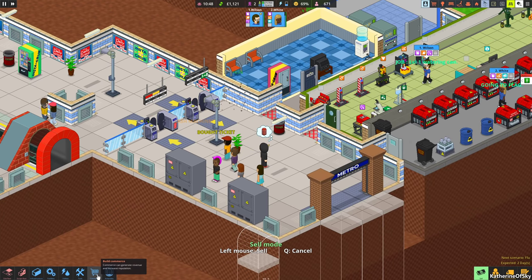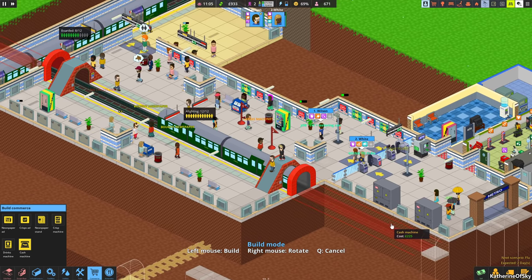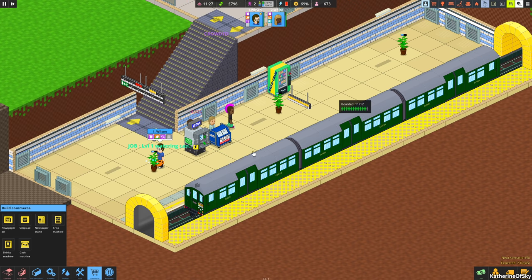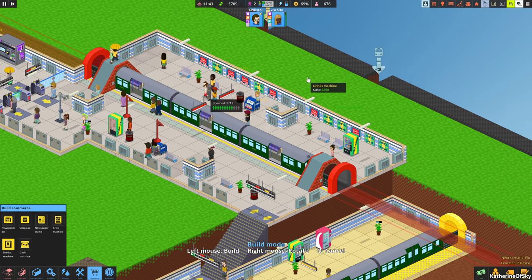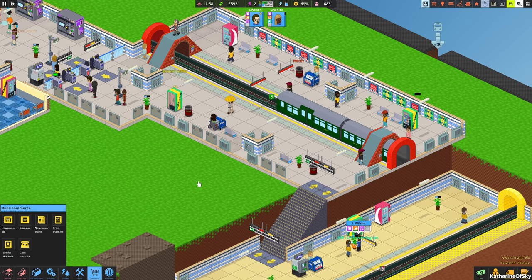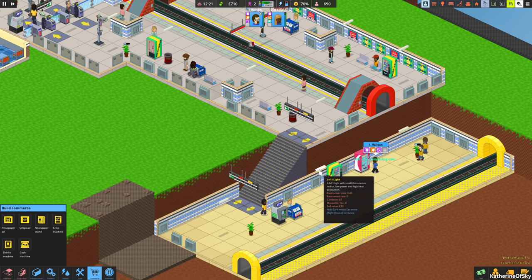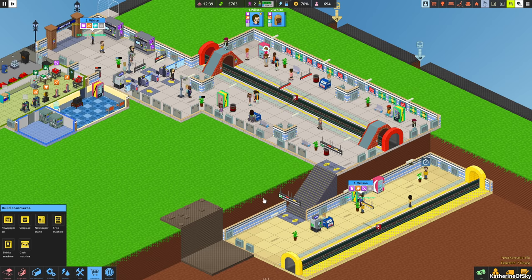Let's sell this vent here and add our cash machine right here so people can get in, because some of them can't afford a ticket at the moment. We can put another cash machine down here, right by the newspaper salesperson. Let's add a drinks machine — definitely want one of those. I'll put one right here, watching the money very carefully. Wilson is monitoring our plants, which is great, but some of them are getting quite unhappy. We may need another person to tend to these.